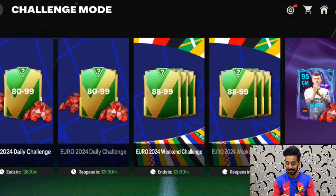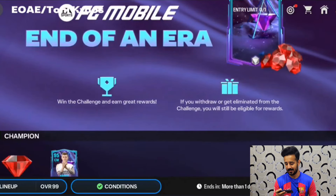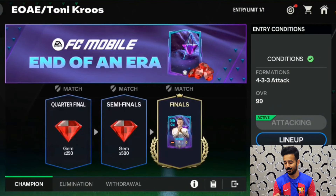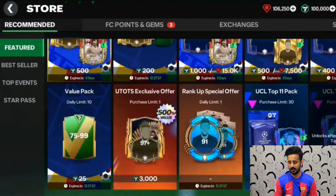There is a challenge mode available with daily and weekly challenges. One really good feature is an End of an Era Tony Kroos challenge mode, and also a Zanetti challenge mode. We can complete three PvE matches — easy matches — and they will give us 3 to 95-rated cards and 750 gems. I totally advise you to complete them.